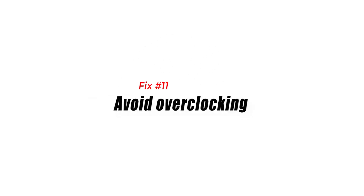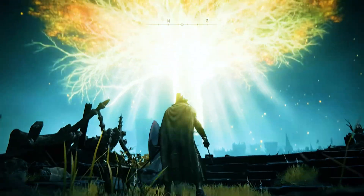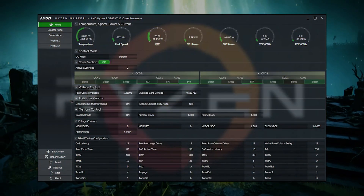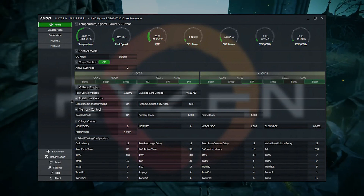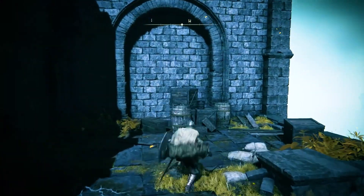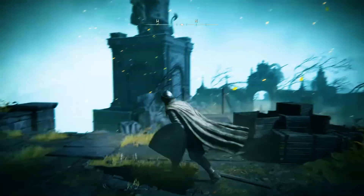Fix eleven: Avoid overclocking. Some gamers have reported that deactivating overclocking has resolved problems in Elden Ring. If the game still crashes, check to see if the problem is caused by your overclocking program or overclocked hardware. This approach is only applicable if you are overclocking your machine — if you're not, simply disregard this one.